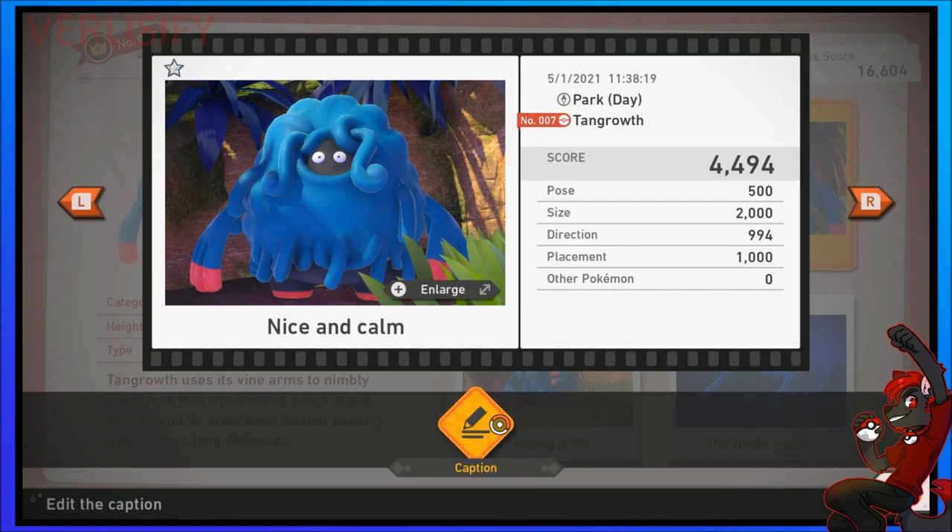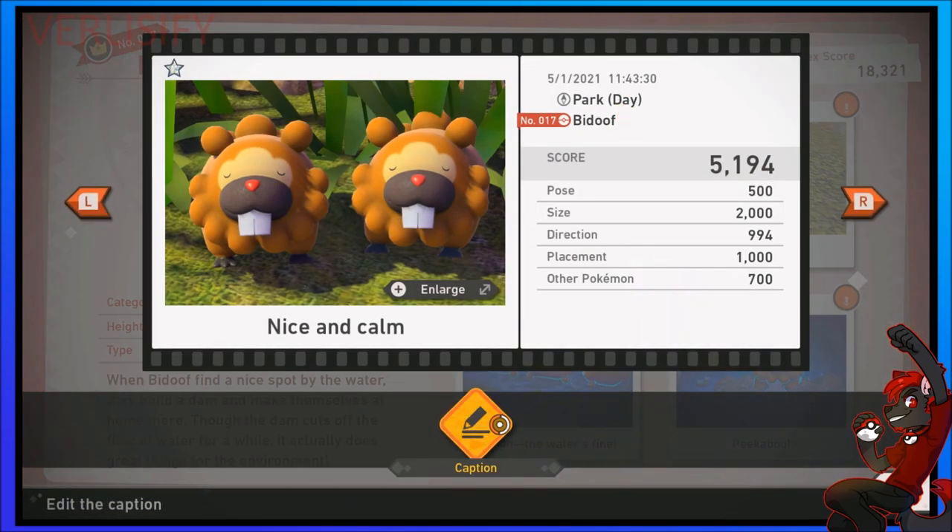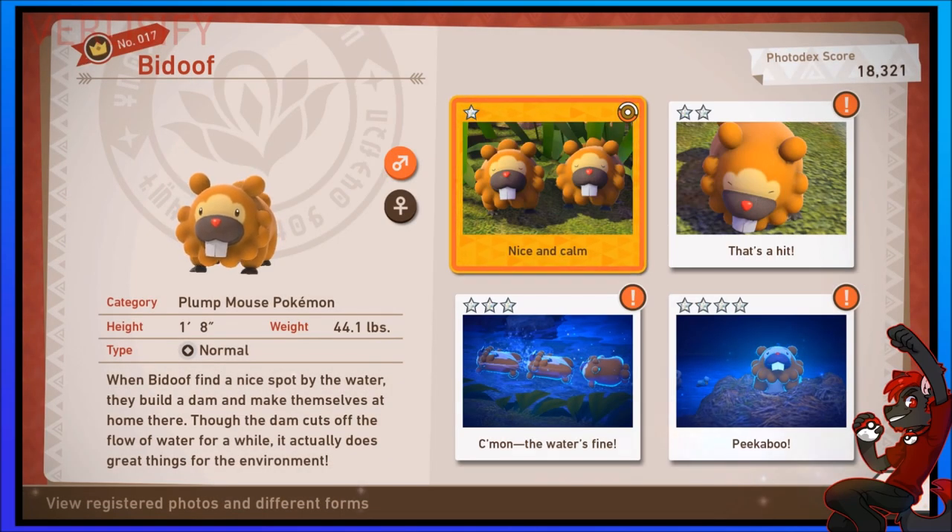Direction — if the Pokémon is looking square at you, that's going to be 1,000 points. With Tangrowth I had a hard time making it look at me; the high score I got was like 996 or 998. It seems like there can be scoring limitations, or maybe every Pokémon is programmed so that if you get the exact right picture, you can max out. Placement — if a Pokémon is dead center, you can get up to 1,000 points. One of these Bidoof isn't perfectly centered, but we still got the perfect placement score, because if you balance it evenly vertically and horizontally while keeping size and direction in play, you can get that placement score pretty high.